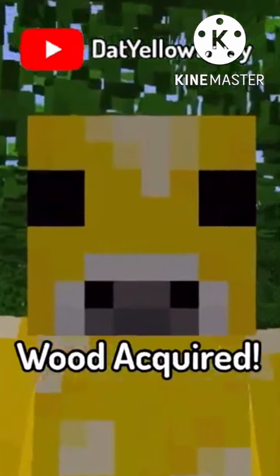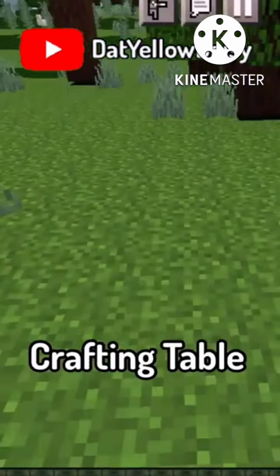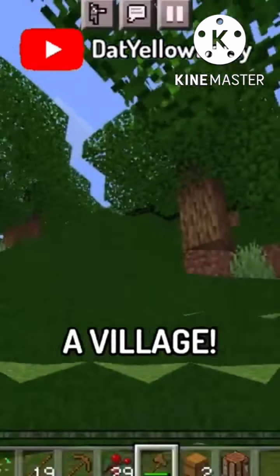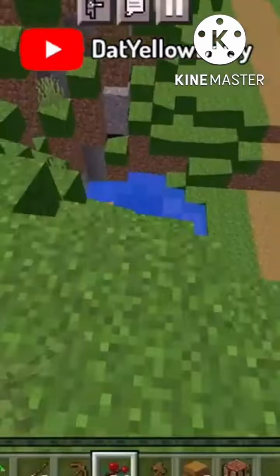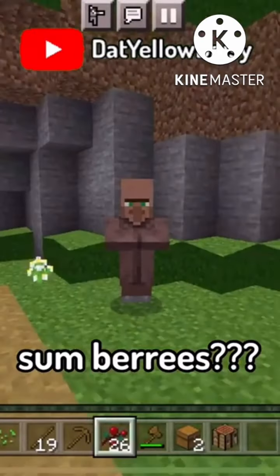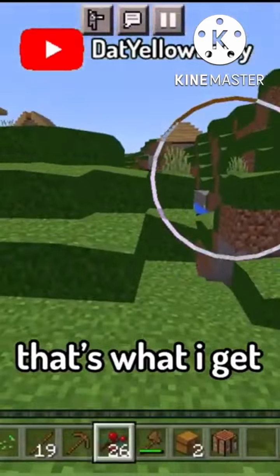Wood acquired! Look at all this stuff! Ow! Crafting table! BOOM! I got more stuff! That's a weird looking tree. These hills! A village! I just hope it has a blacksmith. Is your house okay? Land in the water! YES! Do you guys want some berries? Too bad — they're mine!! That's what I get for not sharing.